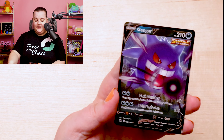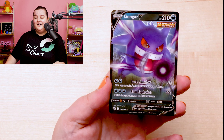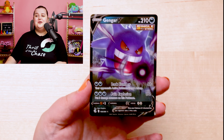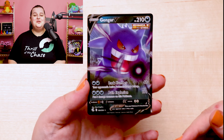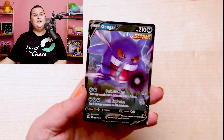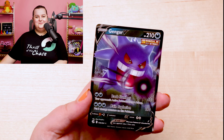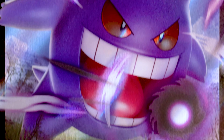What do we have here? A beautiful, beautiful Gengar. This Gengar is a beautiful card, but Fusion Strike — I just can't do it. 284 cards. Let's take a look at it under the microscope. Gengar V — will you be caught by his dark slumber?